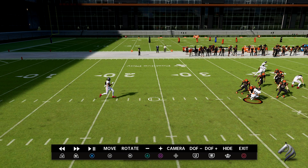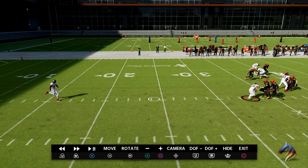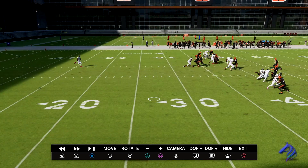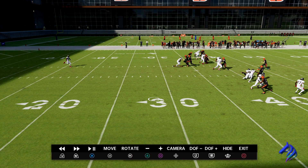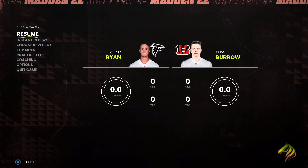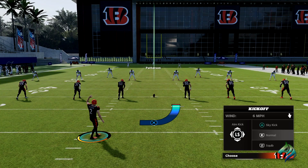A touchback is when the ball flies all the way out of bounds, out of the end zone, and then you start your drive at the 25 yard line. So this is why you sky kick and this is how you sky kick. Once again, press Triangle at the kickoff.